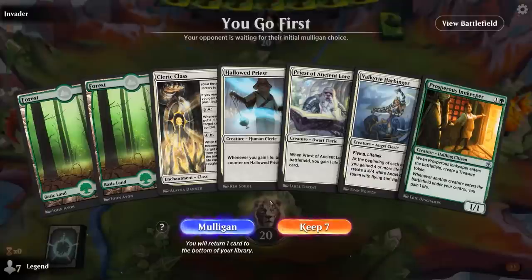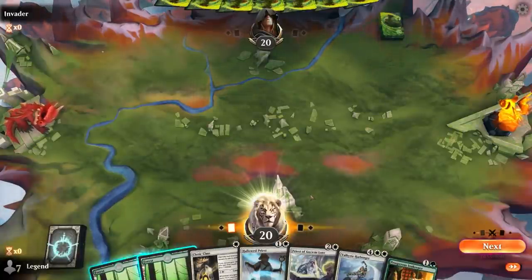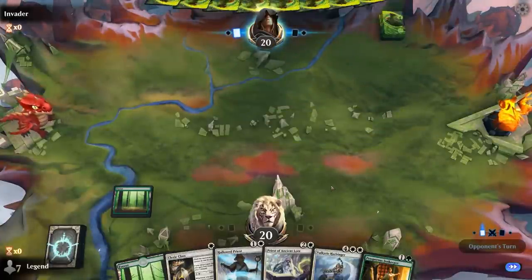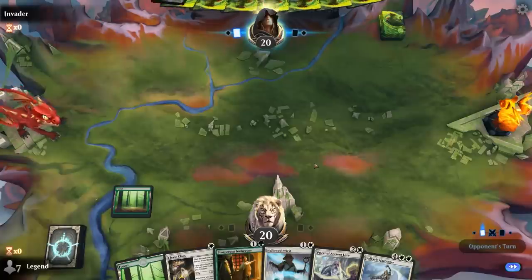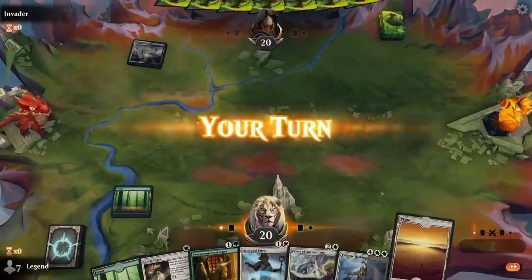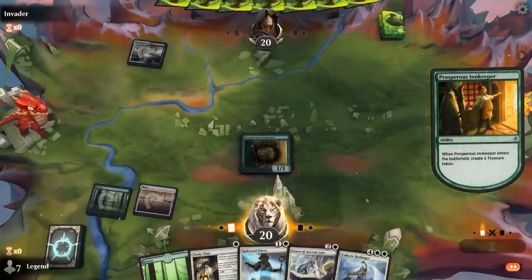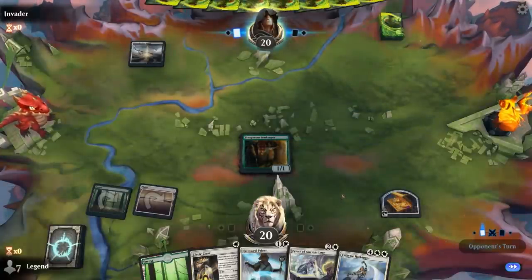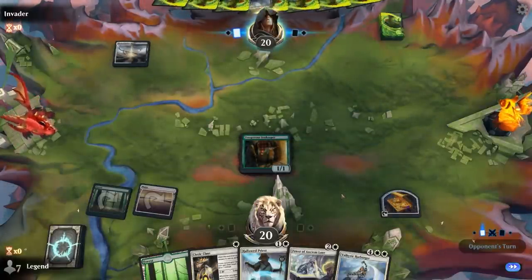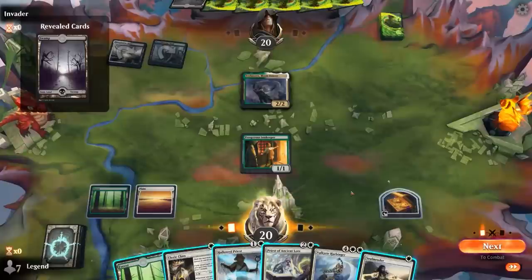We're on the play with a keepable hand. Innkeeper provides the treasure so we can cast one of our white spells and hopefully we can pick up a plains soon. Opponent is black-white — there's our plains, but we're still going to play Innkeeper first. And then we could play the Cleric Class, or wait until next turn to maybe play it before playing something else. Opponent's got their own Moondancer — some Abzan color deck.